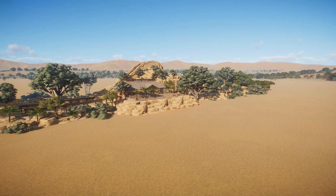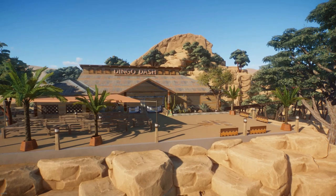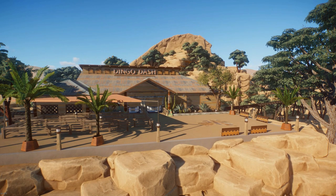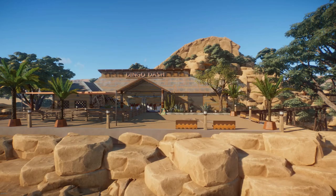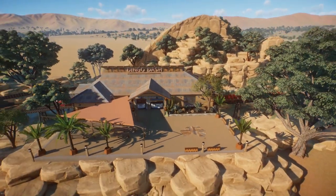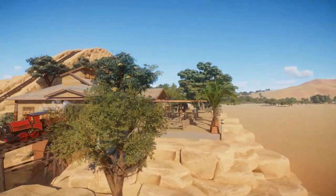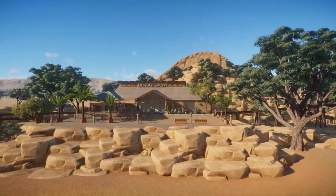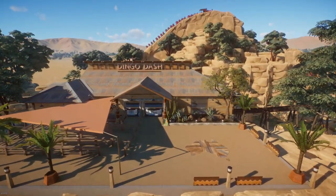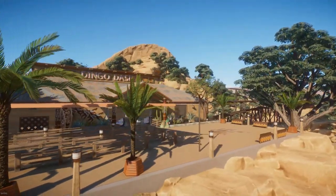Let's hop down here and take a look around. We're going to start right here at the station. I decided to name this coaster the Dingo Dash, given the Australian theme I had to work with. I went with some dingoes. This building is fairly different from what I normally build, but I think it just turned out so good — with the main lift hill in the back and all the rocks. The fences in the queue line are from Lucas; I'll leave a link to his workshop down below.